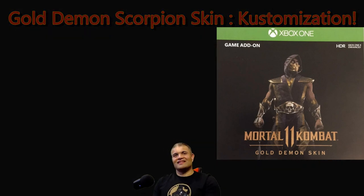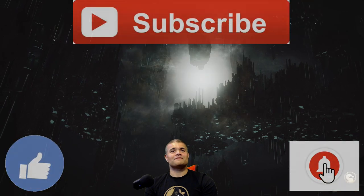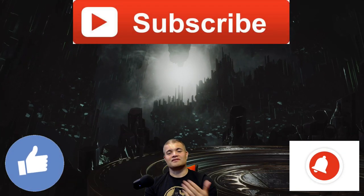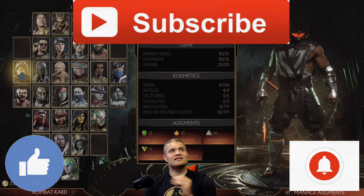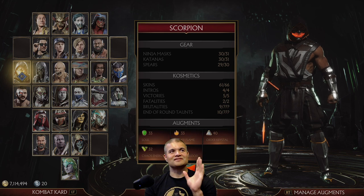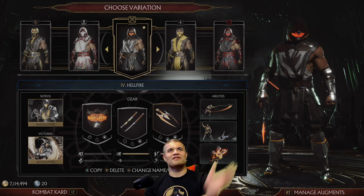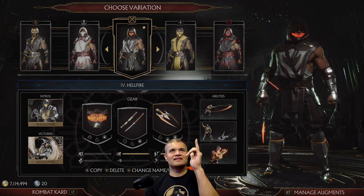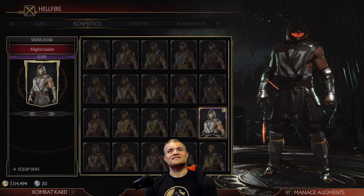I want to show you guys on the Raff Cave channel the Demon Gold Scorpion skin, so let's check it out. First thing though, when we go into the customize — which I'll show you here real quick — Scorpion is of course my favorite character of all time. Any ninja, any fire, Scorpion's number one. He's my main. I can play this guy all day long.